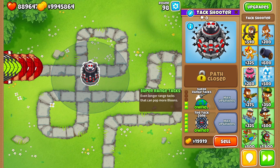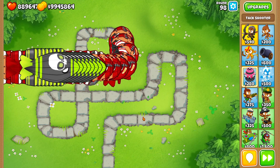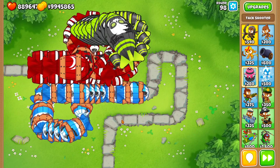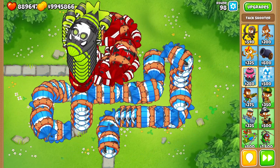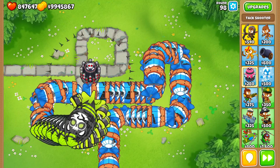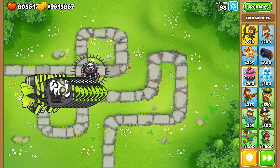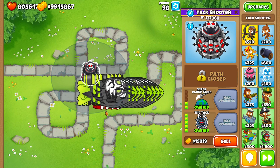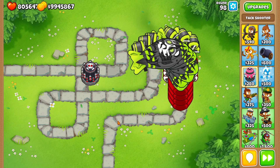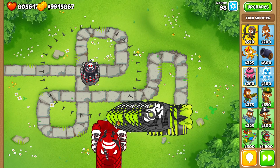Now we're going to see if the pierce buffs on the middle path make it viable. Each single attack gets more pierce, meaning it can damage more than one bloon at a time. So when you have many, many bloons on screen, that's why it can make a real difference. In this case, I think I'll have to wait until the very end because I'm pretty sure it's going to reach the Domegats in the corner, doing a little bit more damage.